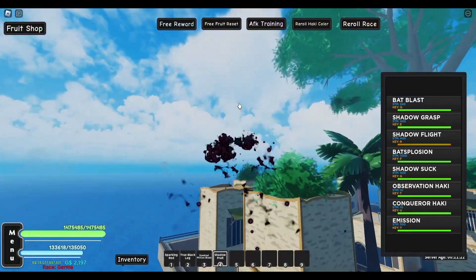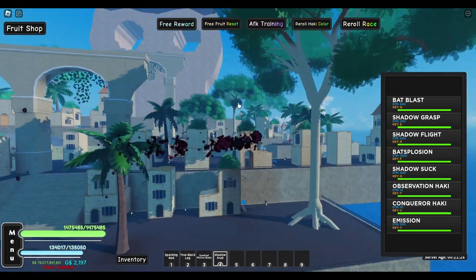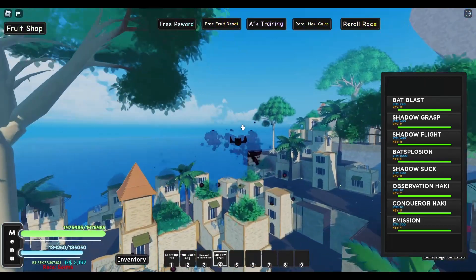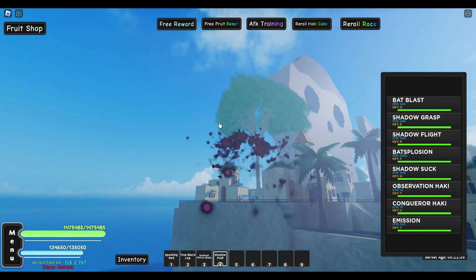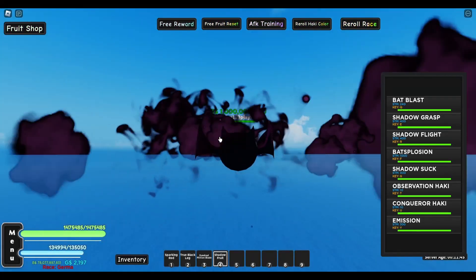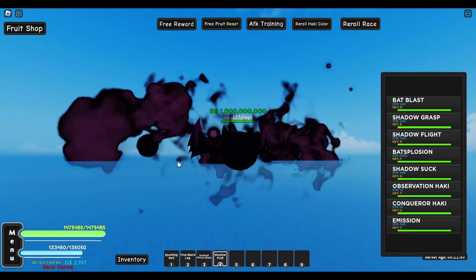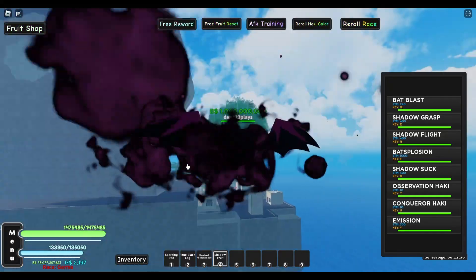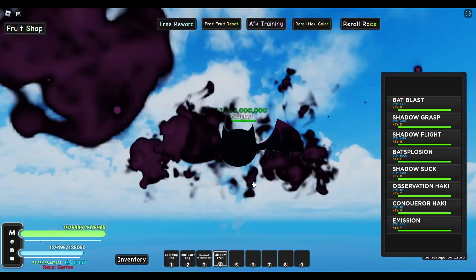Next one up is Shadow Flight — it's really nice, it looks like a little bat. One good thing about this is that it disables the fog. You know how there's this weird fog where you can't really see the islands, especially in first sea? Well, if you zoom in through the cloud effect, the fog actually disappears — you can see Wano right over there and Onigashima at the back. If you have this fruit you can see all the islands without needing your island direction tool.